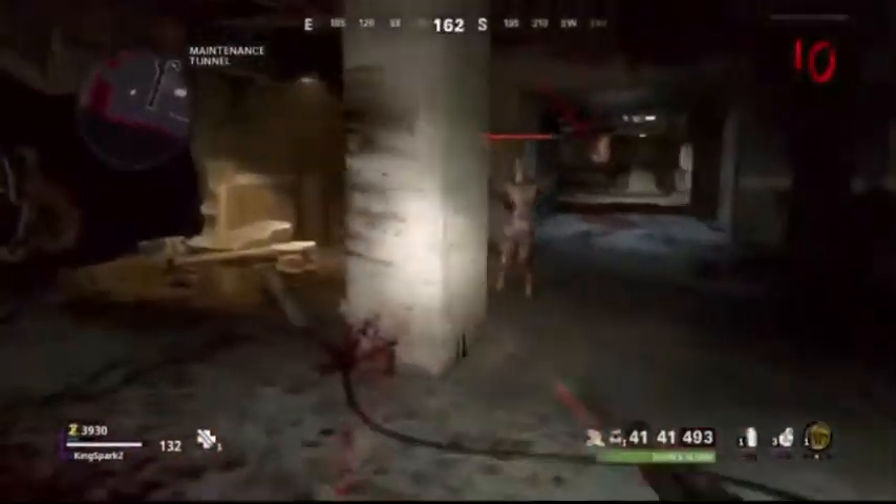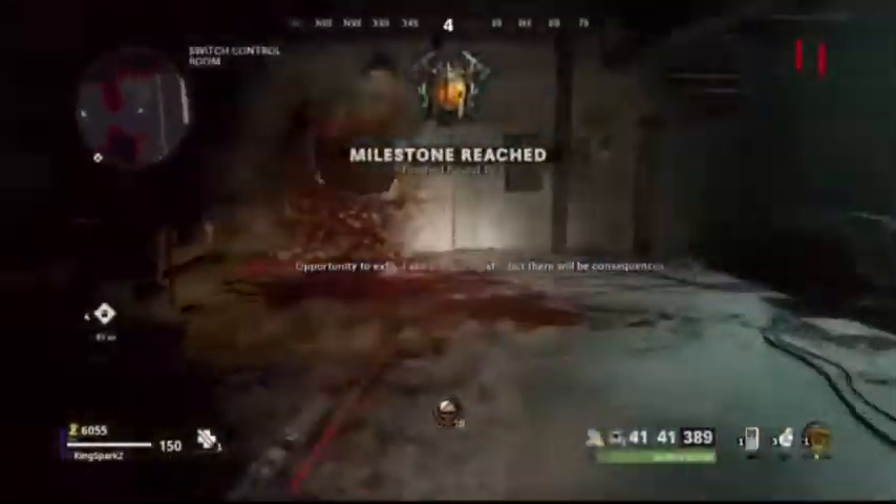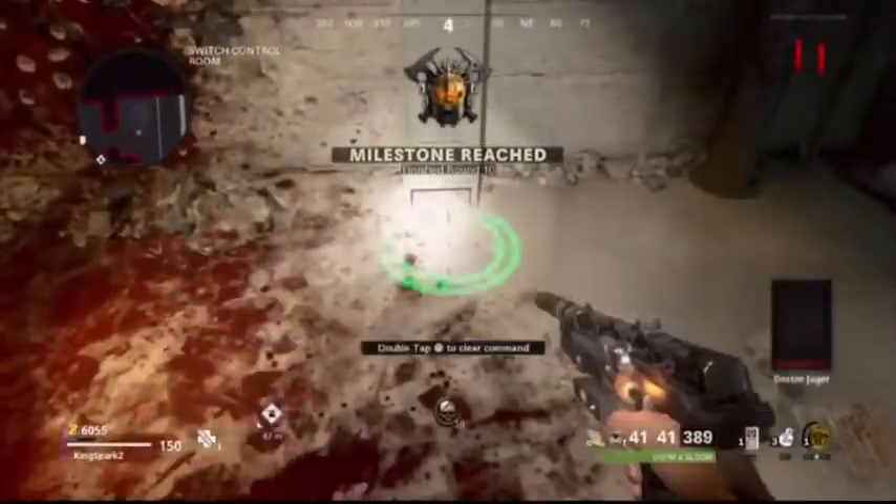At this point you should have the hands and battery. Once you've given them to Klaus, it'll take a little while for him to stand up. Then you can take him to get the blacklight — press your tactical button and it'll open the locker for you.